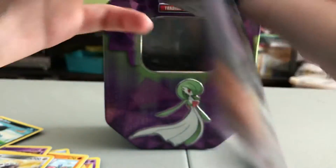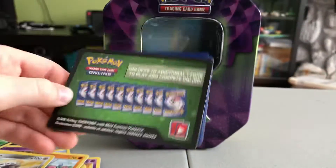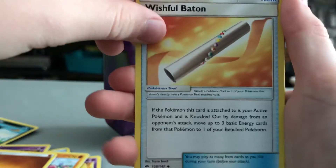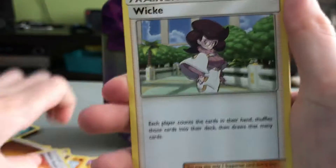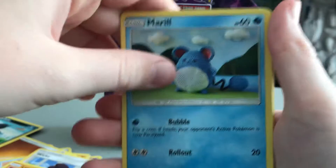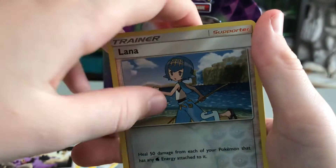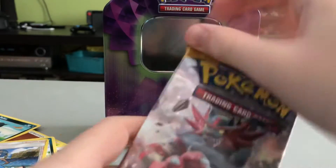Wow, I have not gotten a Fairy type in a long time. Now off to Burning Shadows. Another code card like normal, then Fighting Energy, Wishiwashi, Butterfree, Weezing, Lunatone, Mareep, Pansage, Espurr, Pikachu, Noibat, Liana, and Bewear. Not a very good pack, but oh well.